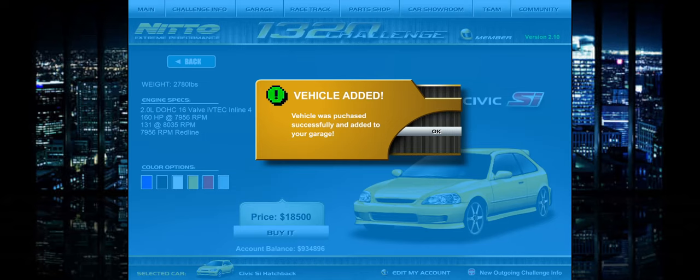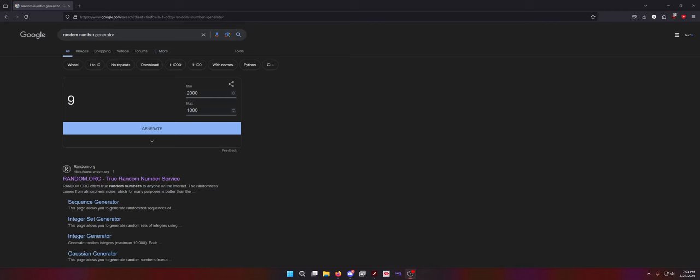So give me one second, I've got to get the random number generator up. We're going to do $2,000 to $10,000 for this first one so we can at least figure out what we can spend here. So we at least have something to play with. We'll round up and say $4,800 because that'll be easier just to keep track of things.